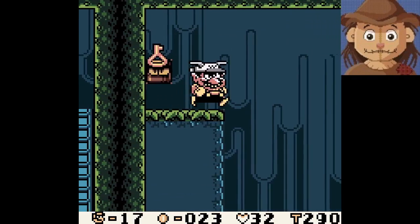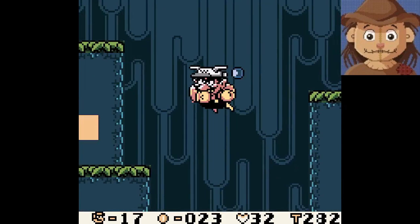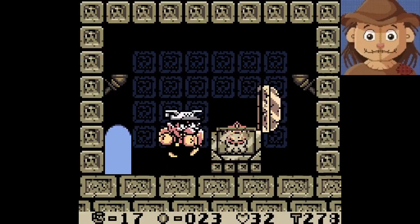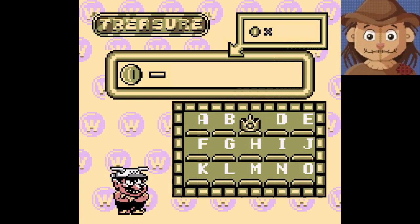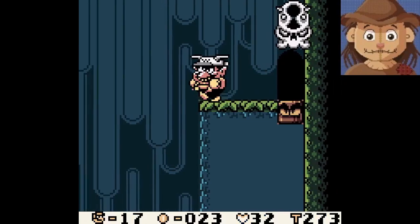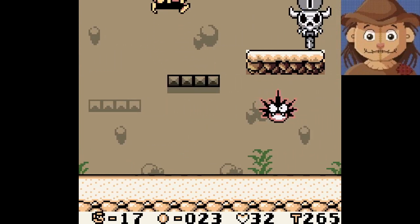Oh yeah, there we go. Oh, can I reach it from here though? I did! Oh, that was so cool — I'm surprised that bounced in there like that. That is awesome. What's in here? What is this? A crown? One of Wario's great treasures. That's C? Have I missed two treasures already? Or are they just not in order? I feel like they have to be in order. So that's interesting.